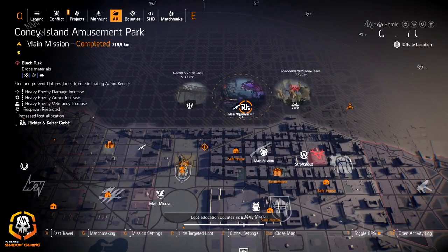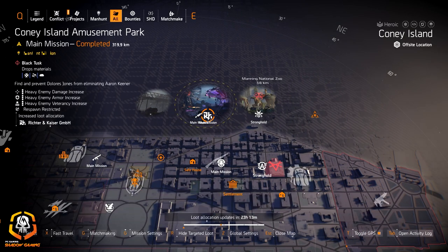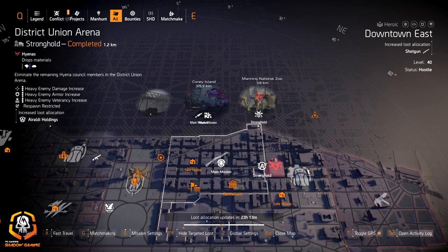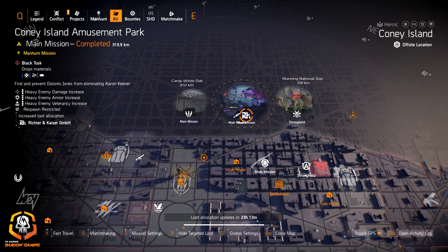North side highlights: we got Badger Tuff at Camp White Oak, light machine guns at Coney Allen Ballpark, Richter and Kaiser at Coney Allen Amusement Park, and Murakami Industries at Manning National Zoo. If you need that extra 10 skill duration, head over to Manning National Zoo for Murakami. Richter and Kaiser at Coney Allen Amusement Park is a good spot if you're looking for that 10 incoming repairs for a healer build.